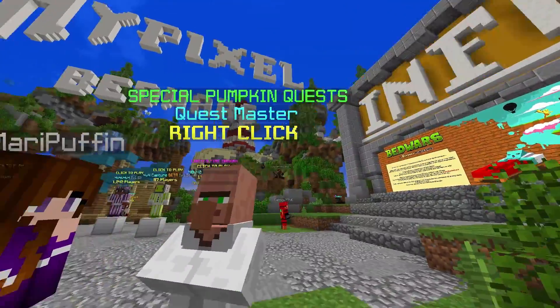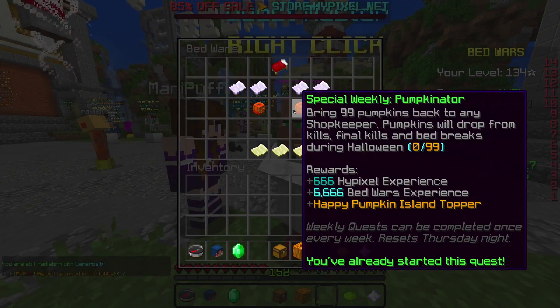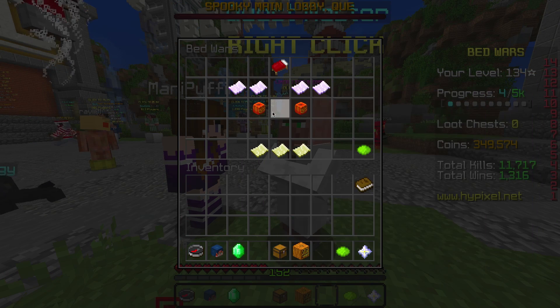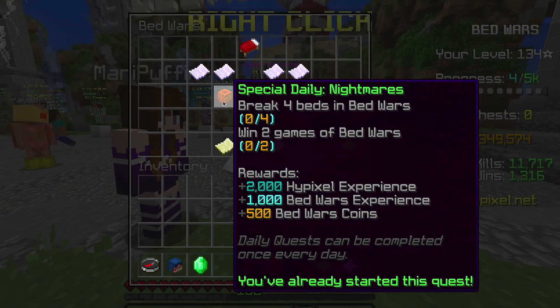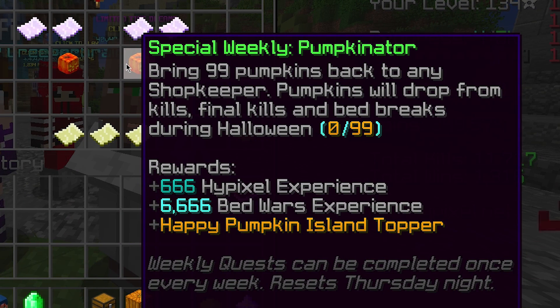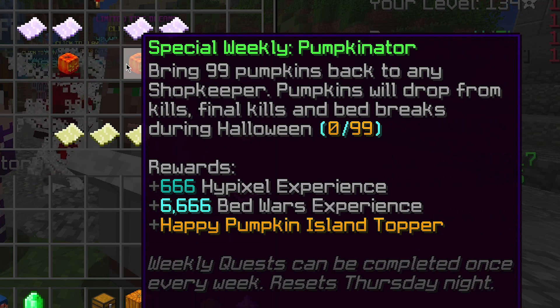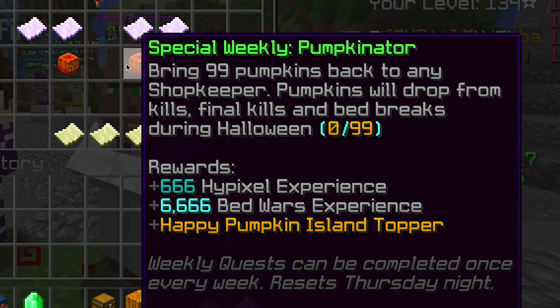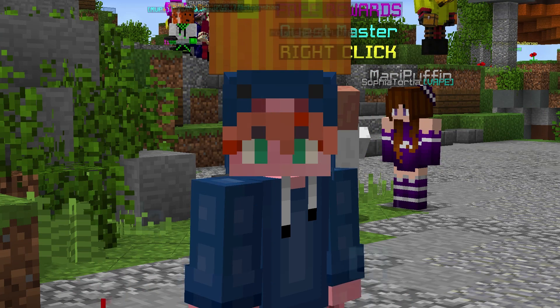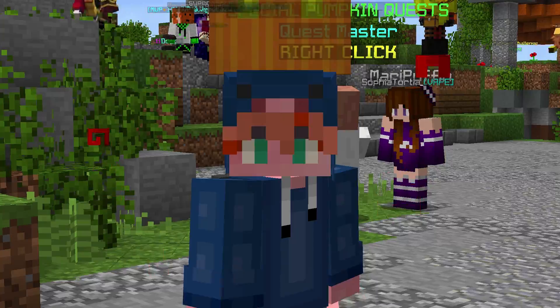So if you don't know what I mean, you guys can go to the questmaster and you can see there's all these different special weekly quests. We have our standard ones here, our standard quests, but then we have these Halloween ones. You can get the daily one, which is just doing normal things. But then we have the weekly one called Pumpkinator — bring 99 pumpkins back to any shopkeeper. I want to see how all this works in this video, try to get all the pumpkins, go for a lot of different pumpkins. I have a few video ideas to do with these pumpkins in a future video, so stay tuned for that, it'll be pretty exciting.